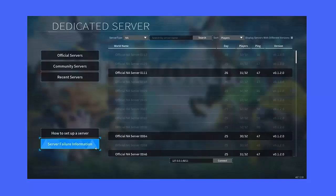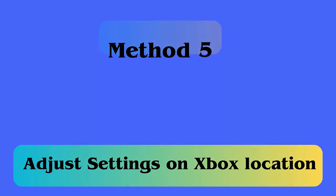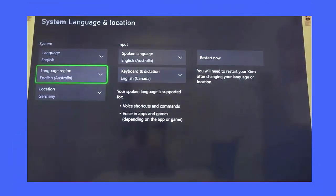Method 5: Adjust Xbox region settings. You can also fix the error by adjusting the Xbox region. Simply open Settings, then System, Language and Location, and change your Xbox region. Finally, restart and test if Palworld connects now.